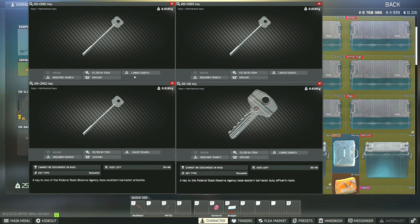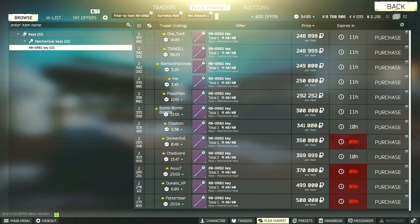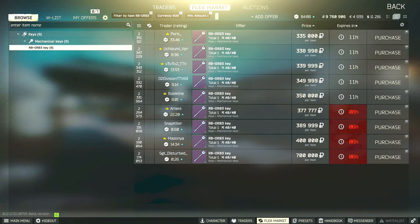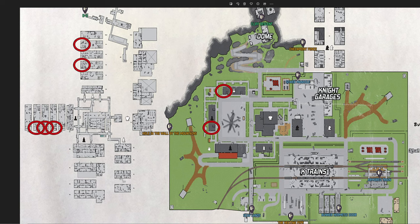You will need these four keys for this task because four out of the five rooms we have to go into are locked. Three quarters of the way through the wipe, ORB1, ORB2, and ORB3 can sit at 400K plus, whereas OB will sit at about 200K plus.